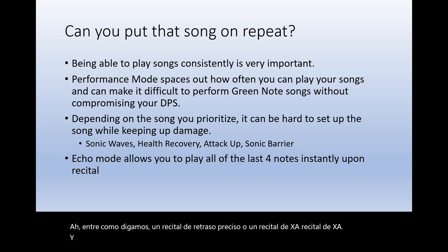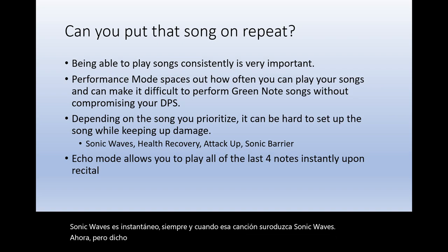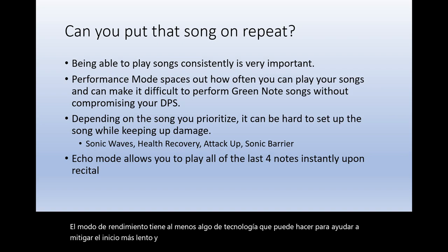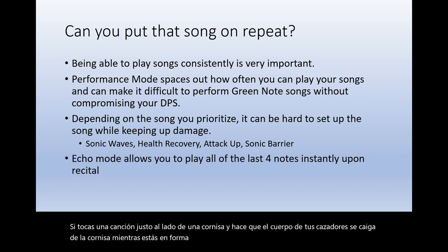Sonic waves is instantaneous so as long as that song plays, sonic waves works fine. Echo mode lets you play the song immediately upon a recital, so if you want speed of getting your songs out, echo mode will beat performance mode any day. However, performance mode does have some tech to help mitigate the slower startup, and that tech usually revolves around ledges. If you play a song right next to a ledge and your hunter's body falls off as you're in freefall, you're able to play another note that turns it into an aerial note.